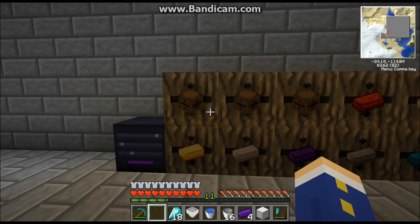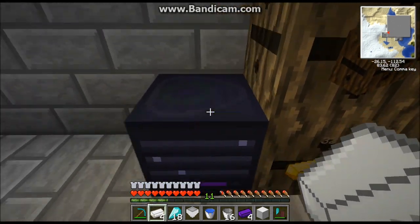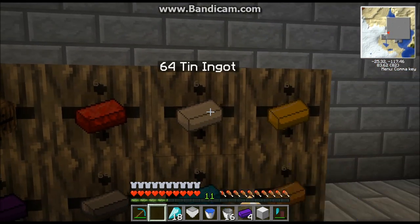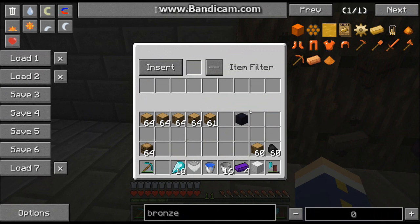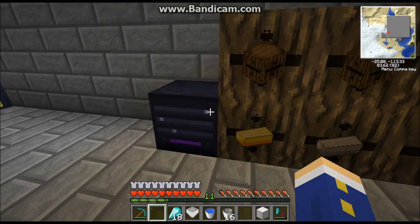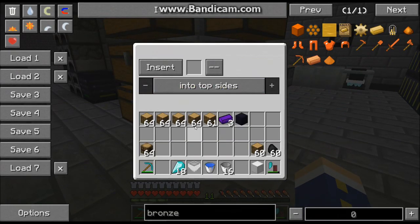For empty barrels — maybe you want to expand later or don't have every item yet — just place another barrel in as a placeholder to keep it from being filled with the wrong item. Because these barrels only hold one type of item, you can take that item and place it in, and it will go back to its proper position. This also works for extracting: place an item filter upgrade in the router, hit the extract button, and it extracts your dark iron ingots.